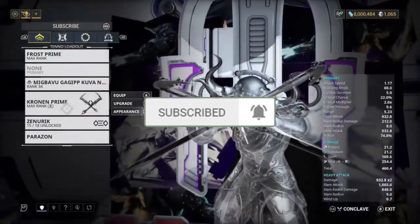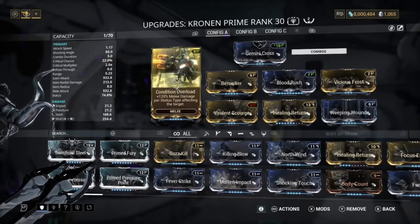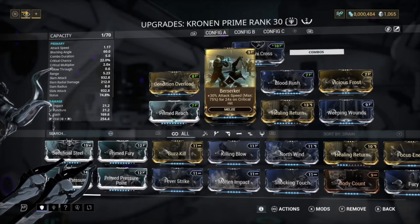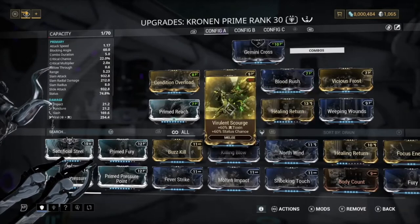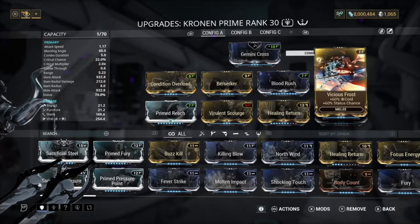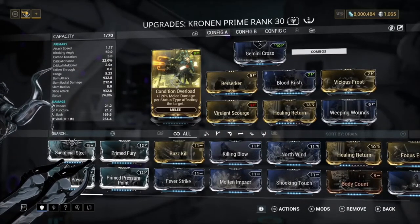For the melee weapon we have the Kronen Prime, which is the best melee weapon in the game in my opinion. We've got Condition Overload, which is way better than Sacrificial Pressure Point or Prime Pressure Point. We have Prime Reach, Berserker for attack speed, Violent Scourge for toxin status chance, Healing Return — a must-have mod I use on basically every frame — Blood Rush, Vicious Frost, and Weeping Wounds. This ensures we're always proccing viral and slash, so Condition Overload gives us 240% melee damage, plus additional multipliers from impact and puncture procs.